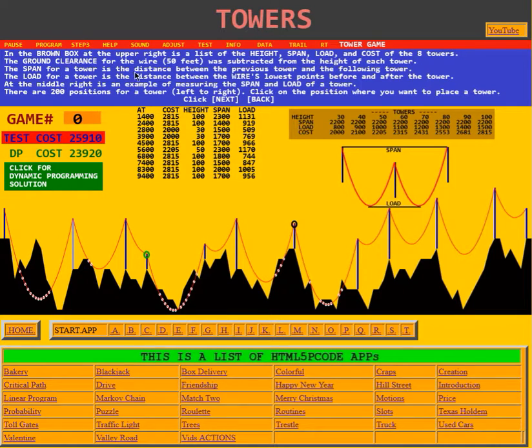The span for a tower is the distance between the previous tower and the following tower — for example, from one tower to the next. The load for a tower is the distance between the wire's lowest points before and after the tower. At the middle right is an example measuring span and load: the span goes from the previous to the following tower, but the load is calculated from the lowest point of the curve before it to the lowest point after it.